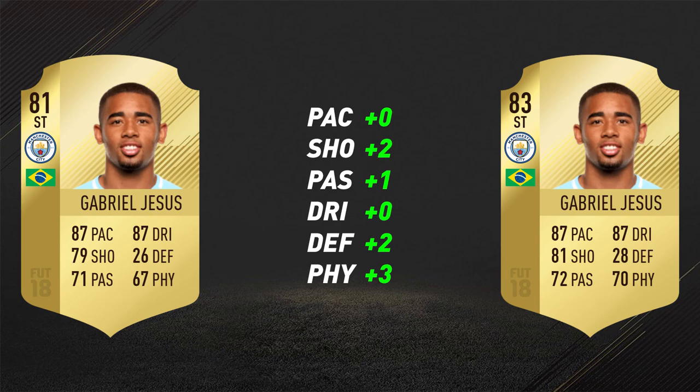On the left we have the 81 variant and on the right the 83 newly upgraded version. As you can see, the pace and dribbling have not been touched — they both remain at 87. The shooting's gone up by 2, the defending's gone up by 2, but his physical has been boosted pretty nicely by 3. Not the largest of upgrades, but there are a few noticeable ones there.